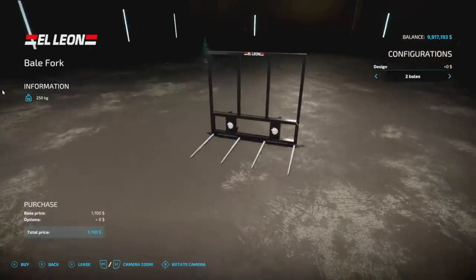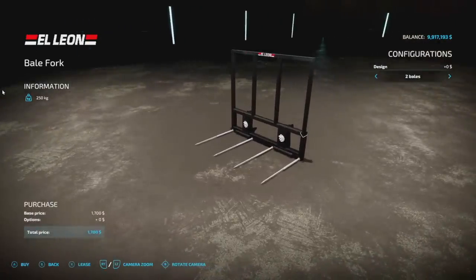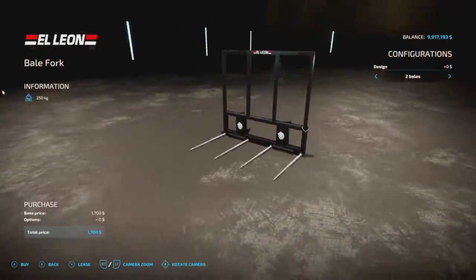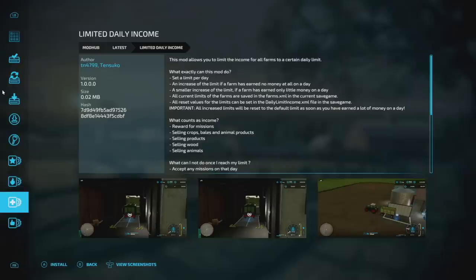This is what was mentioned earlier — the PC and Mac only version of the bell fork, the El Lion 250 Bell Fork. You get two, three, or four bell options and they work with front loaders. Next up is the Limited Daily Income mod — an interesting one that allows you to limit the income for all farms to a certain daily limit.